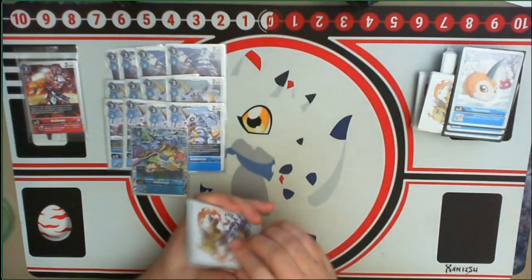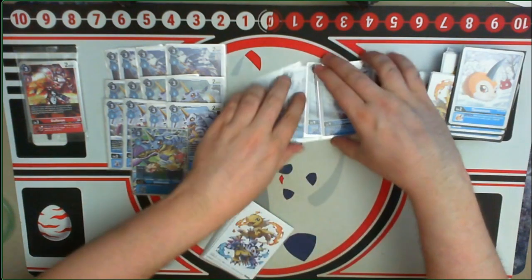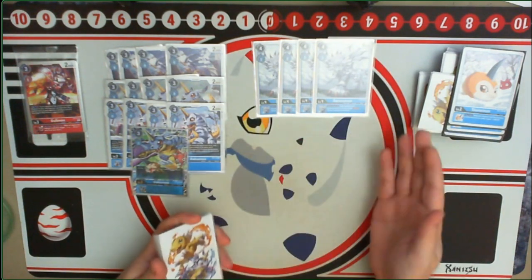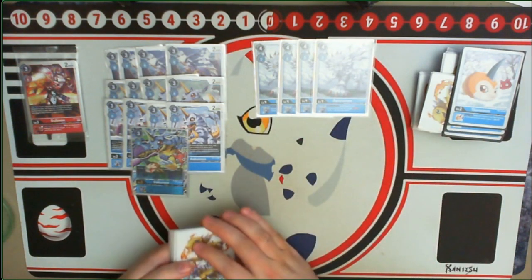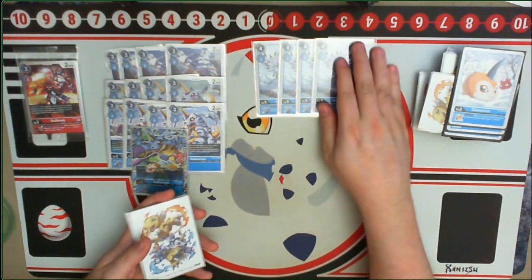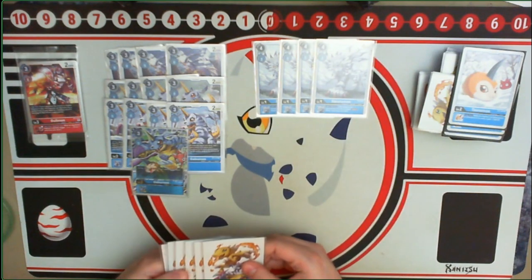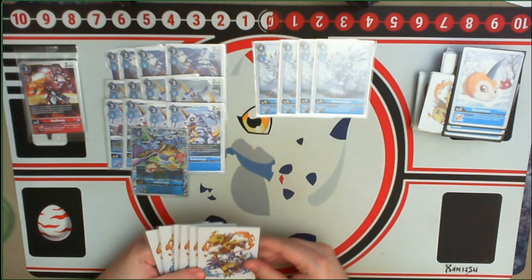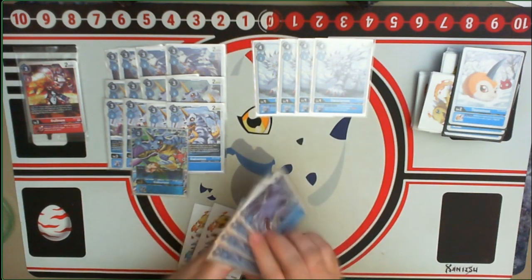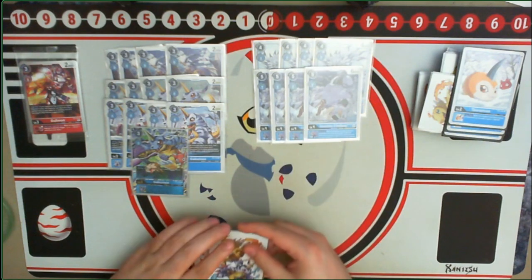For my champion lineup, I ran four copies of Garurumon the promo, because it's one of the better Garurumons to run — drawing whenever we're attacking means we draw lots of cards since we're attacking many times with our higher stages. The hard drop for four also comes in handy in certain brick situations, being one of the cheaper level fours we can play. Then I ran four copies of Garurumon X Antibody.